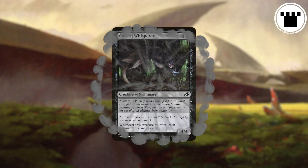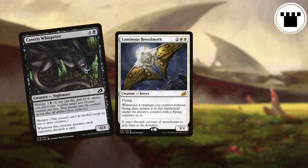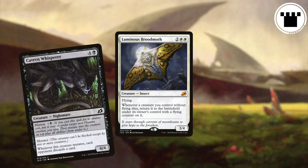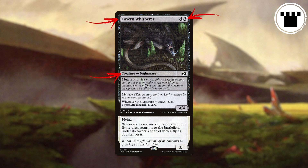When you cast a creature for its mutate cost, you choose a target non-human creature you control. When the spell resolves, you choose whether to put the creature you're casting with mutate above or below the creature it's mutating with. The resulting creature will have the name, converted mana cost, type, and power and toughness of whatever card is on top of the pile.